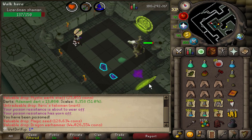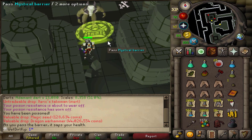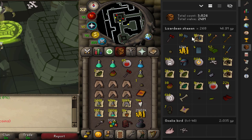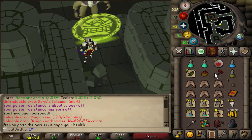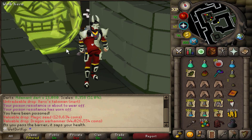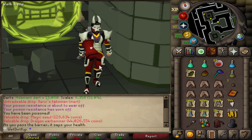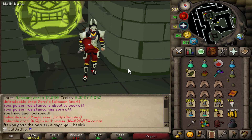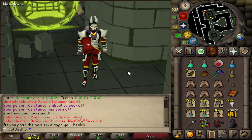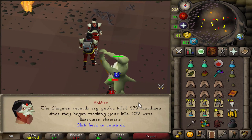Oh my god. I can't believe that just happened. I'm shaking right now. That wasn't supposed to happen so early. Our Shaman KC is 277 - the Dragon Warhammer dropped at only 277 kills, which is way ahead of the expected 1 in 5,000 rate. That makes me not want to keep going for the fangs because what if I get a second one?